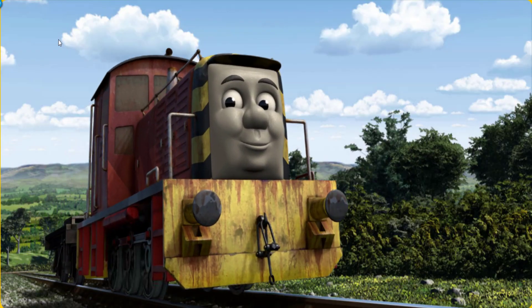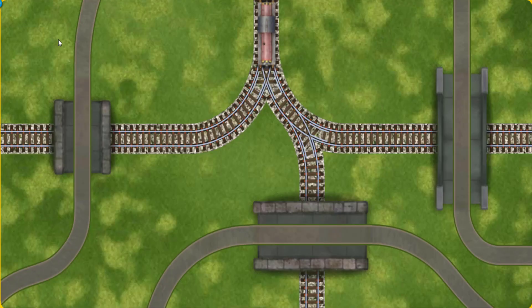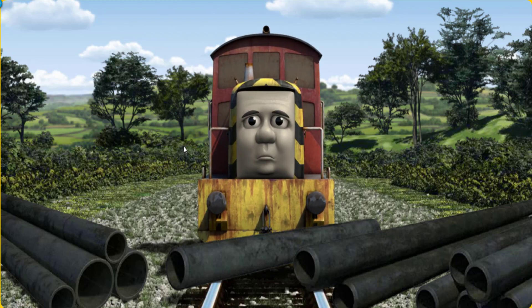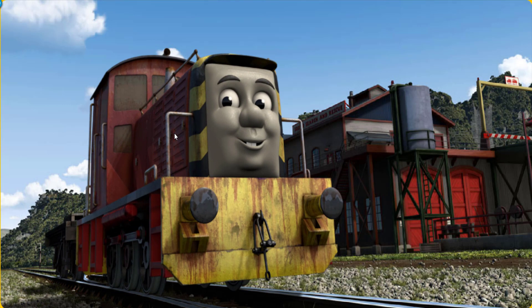Salty went through the countryside. Suddenly, Salty had to stop. He needed to go a different way. Find the track that goes under the shortest bridge. Salty was on the wrong track. He would have to go another way. Find the track that goes under the shortest bridge. All clear. Salty arrived proudly at the Sodor Search and Rescue Centre. With your help, he was right on time.